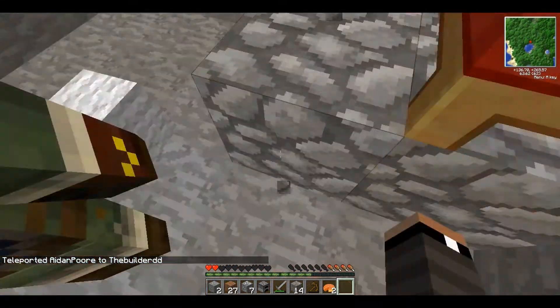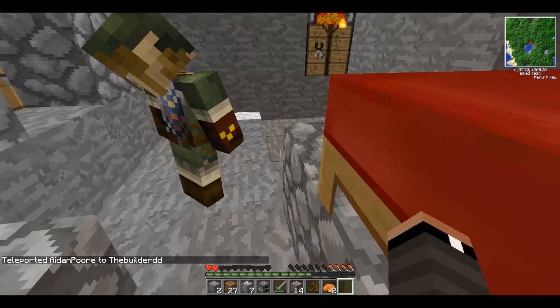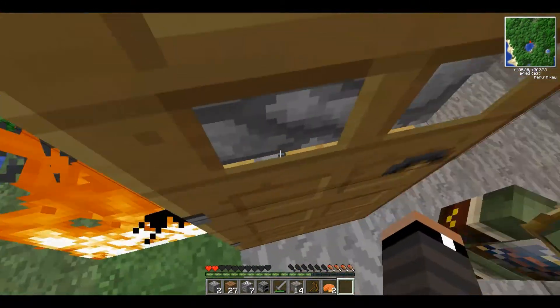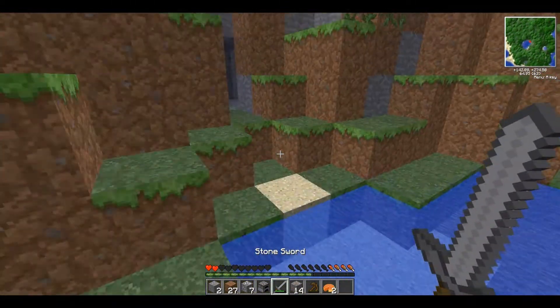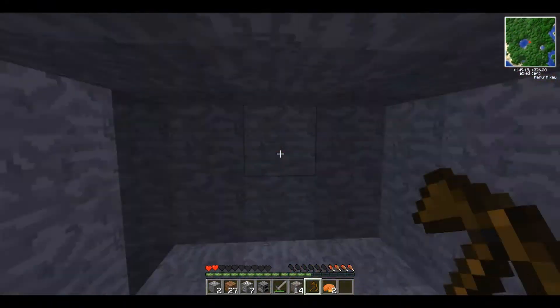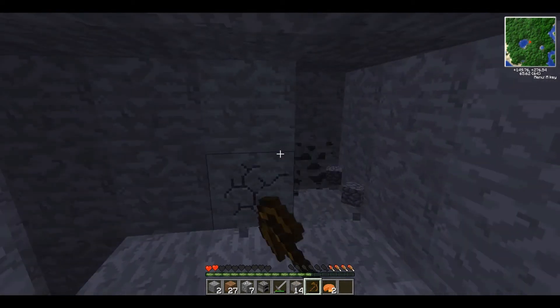Jay, place your bed right there. What the heck? Jay, place your bed. Do you have any cobblestones by any chance? I don't have any cobblestones. I'm sorry. What is wrong with you? I think that's good for one episode.